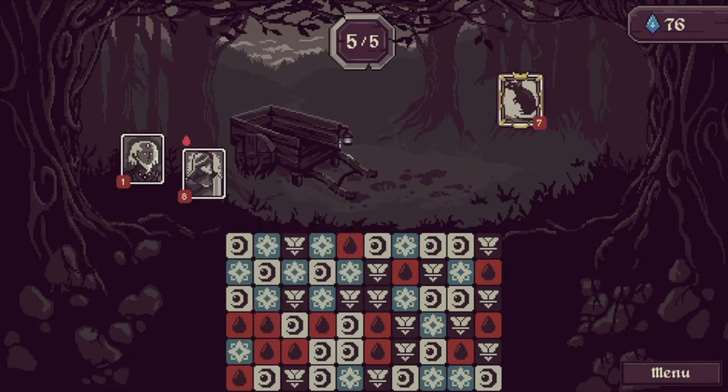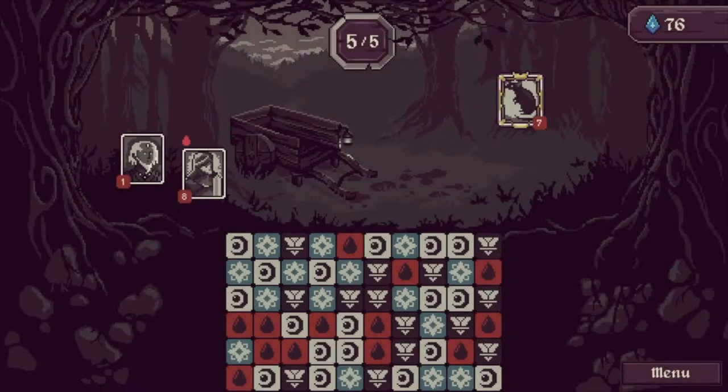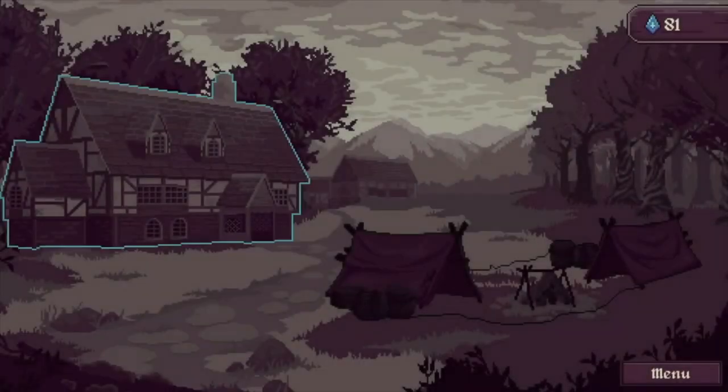Oh my god, come on. Wait, wait, wait. This match is three — this one drops, it will make him weaker. If I do this it will hit him for five, it won't kill it. Let's gamble. Oh, what a gamble! Nice.